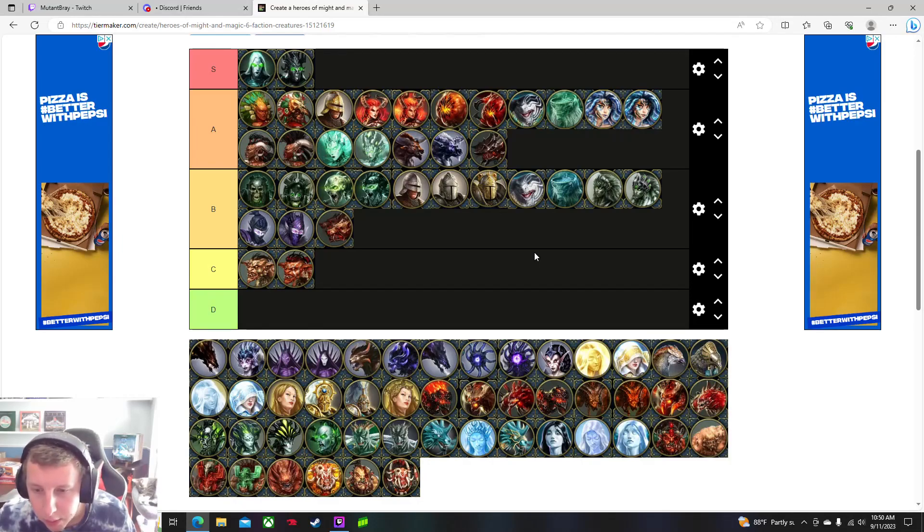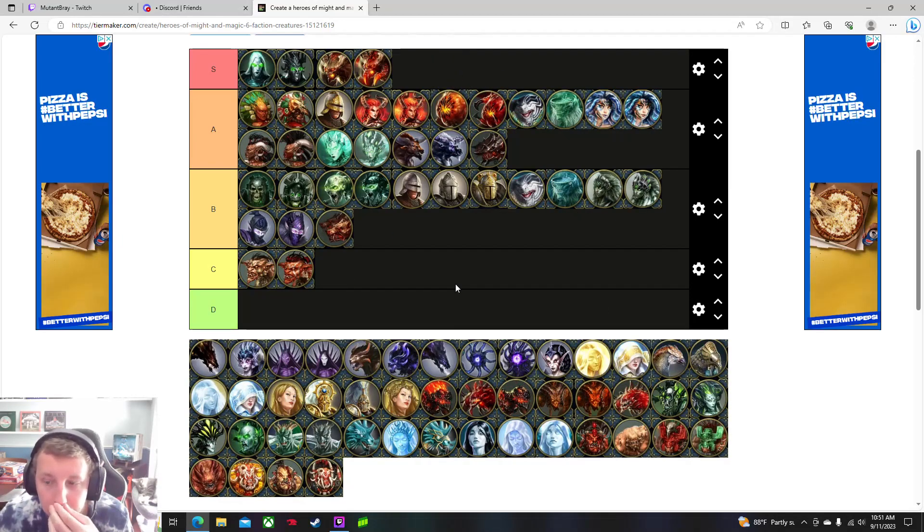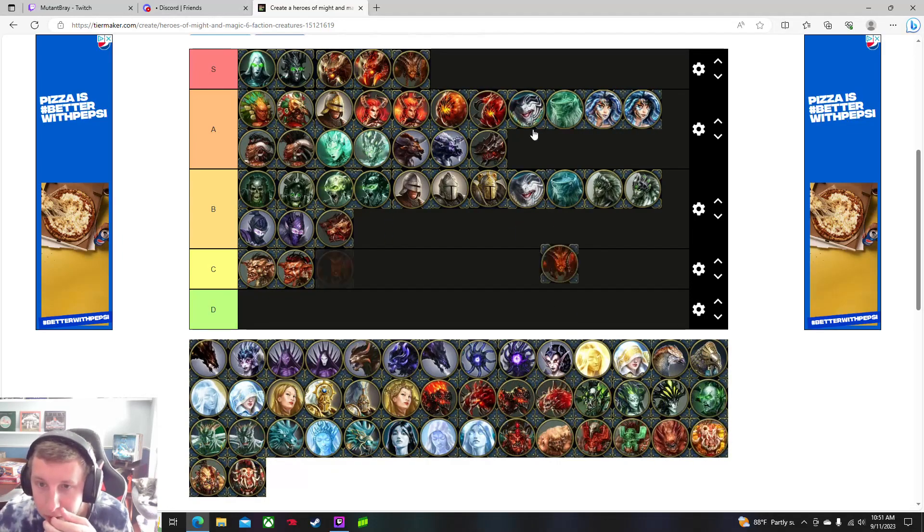These pit fiends — or they might be devils — are definitely insane. Either way they're all super strong. I think Inferno honestly is one of the best creature towns in this game. The town itself is decent but the creatures are excellent.